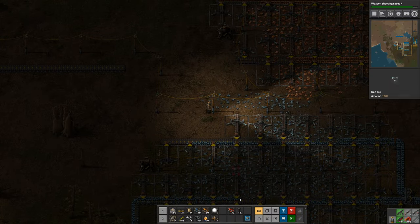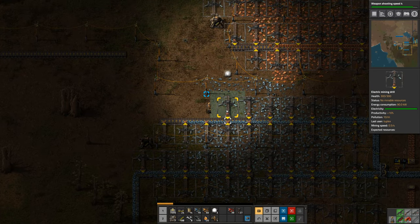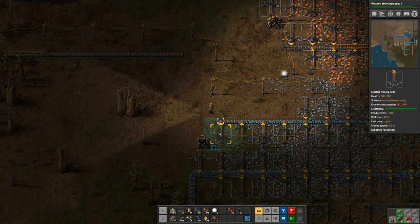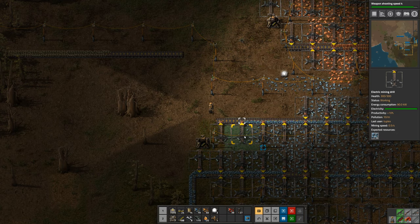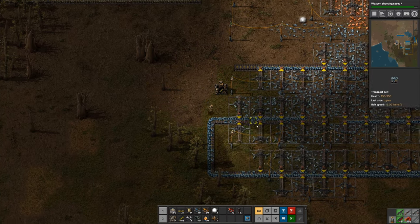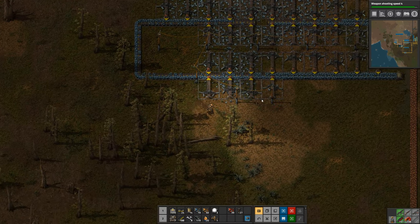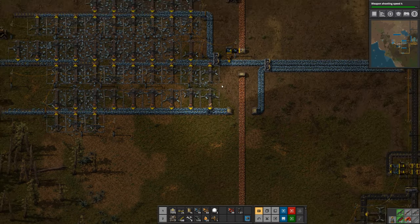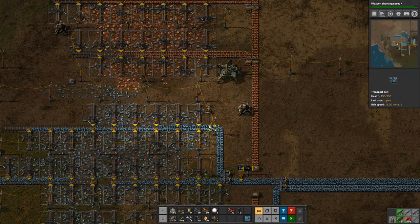Now over here, I've noticed that some of these mining drills have mined out. You can tell because if you hover over a mining drill and look at expected resources, if there's nothing below it, then it's mined out. Like this one, for example, still has 1.5k. This one has nothing — that's why it's not running. So whenever you run past your mines, it's a good idea to check for any drills that are mined out, and then go ahead and pick them up so you can reuse them where they'll be more useful.